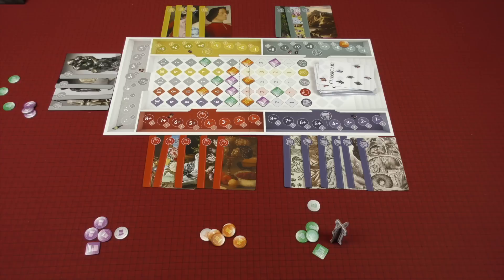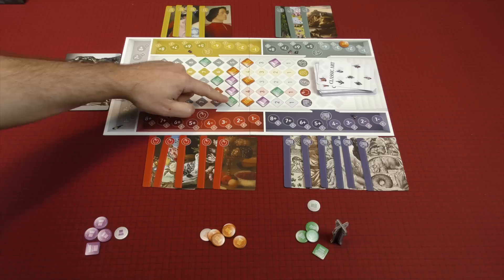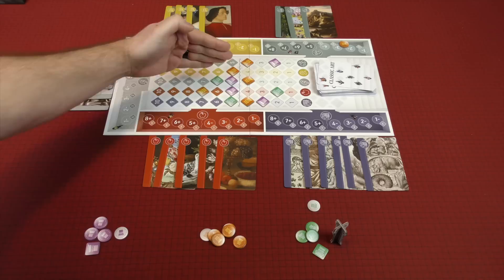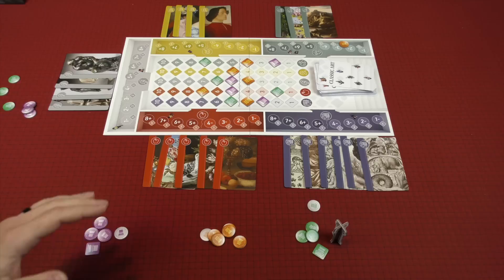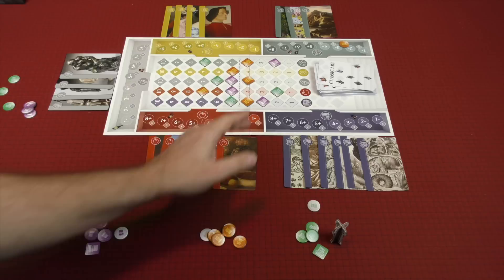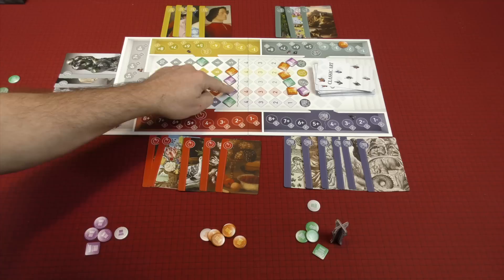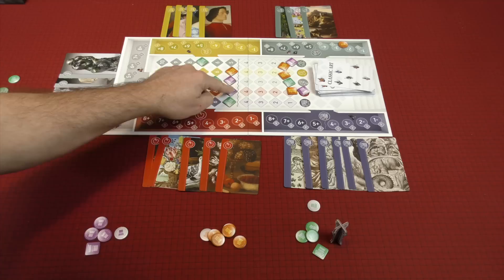At the end of the season, after evaluating all prediction tokens, you check if the game end has triggered. The game ends when at least one token from any player has crossed above five prestige points in every one of those galleries. At that point, you count only the points above five prestige — tokens below that threshold don't count for scoring — and whoever has the most prestige wins Classic Art.